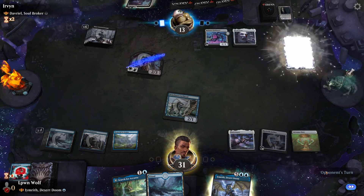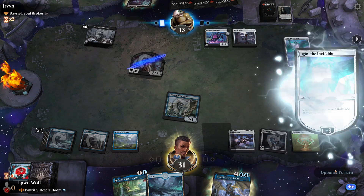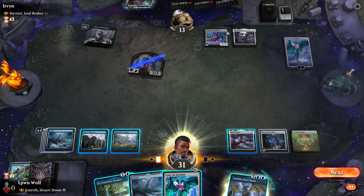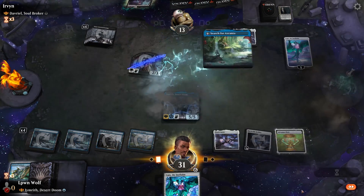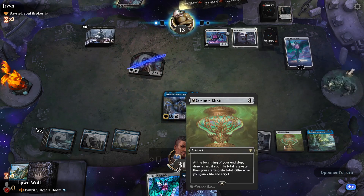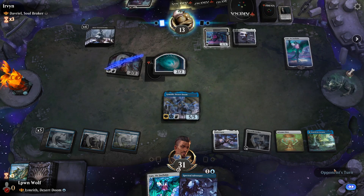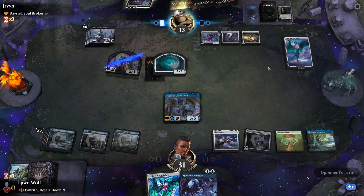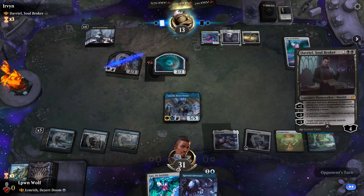Ugin comes down to play. They kill the Brineborn — that's going to be annoying. We want to get rid of Ugin as soon as we can. We've got our own Ugin, but let's go for Imrith first, and the Search as well. This Cosmos is keeping us in the game. They do have a lot more cards than us. Treasure Map — that was free because their colourless spells cost two less.